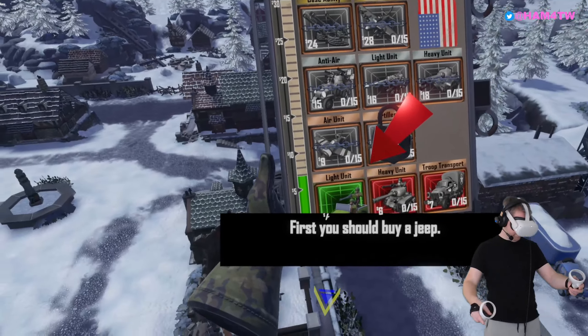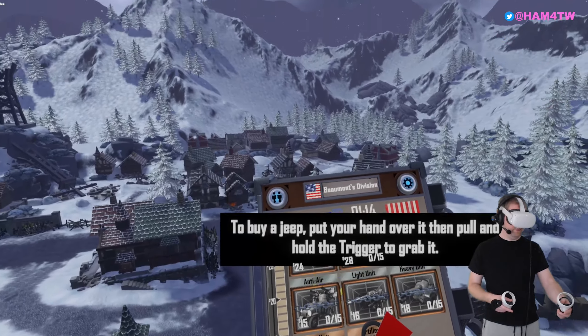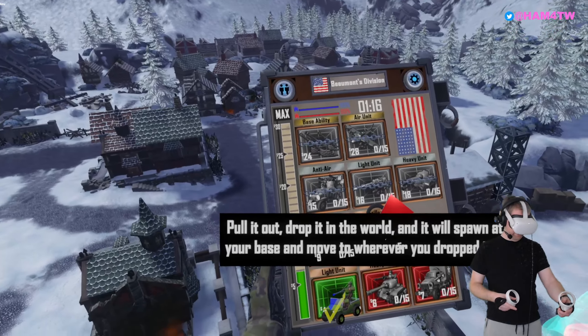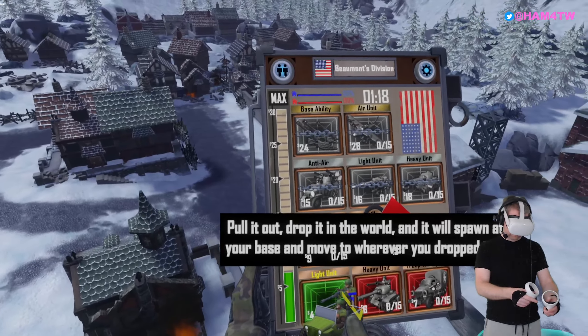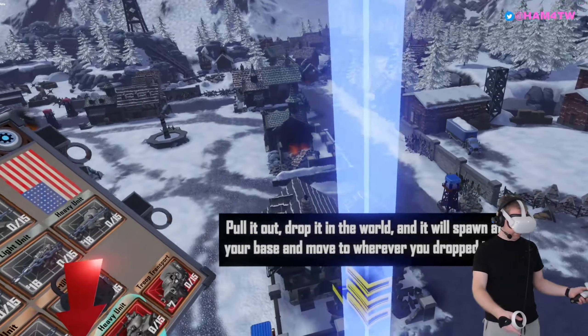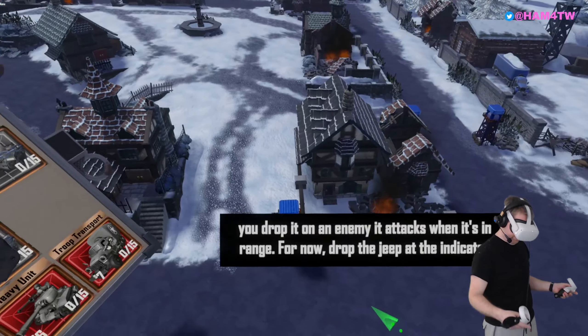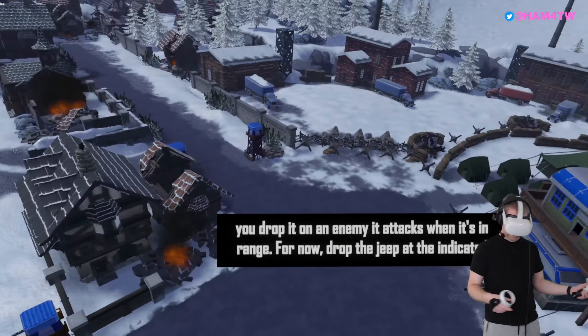First, you should buy a jeep. To buy a jeep, put your hand over it, then pull and hold the trigger to grab it. Pull it out, drop it in the world, and it will spawn at your base and move to wherever you dropped it. If you drop it on an enemy, it attacks when it's in range. Drop the jeep at the indicated location — good job!